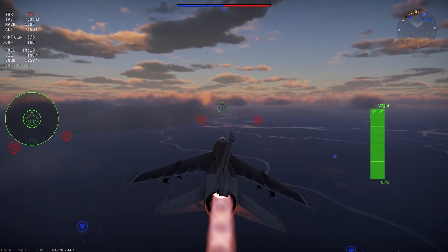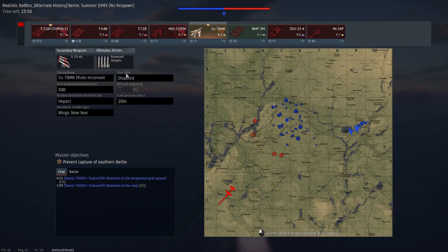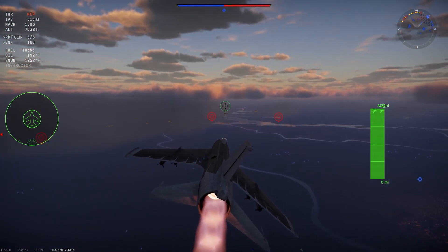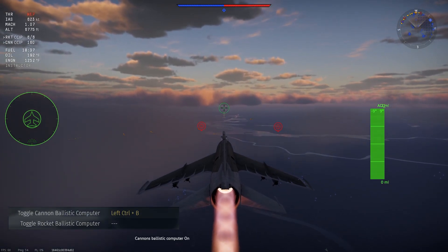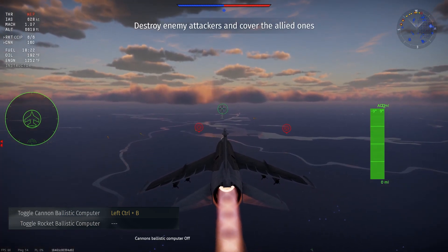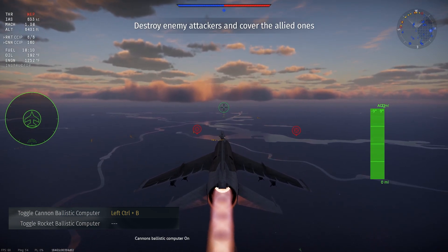Let's start off with CCIP. CCIP stands for Constantly Computed Impact Point. It takes your plane's speed, altitude, pitch, and projectile flight characteristics into account and then uses them to predict where the weapon will impact on the ground. To activate CCIP, simply use the Toggle Cannon Ballistic Computer keybind for both your bombs and guns, and the Toggle Rocket Ballistic Computer for your unguided rockets.